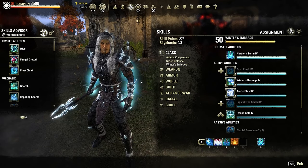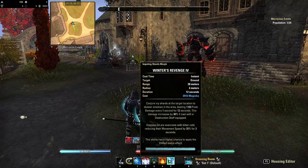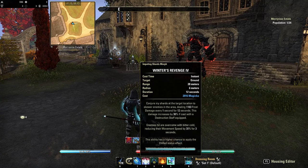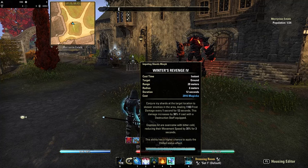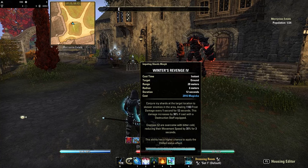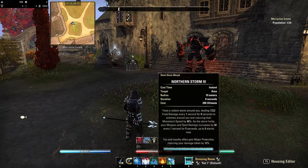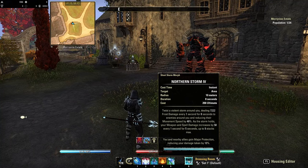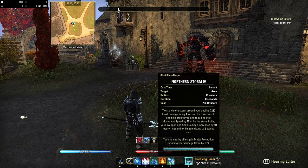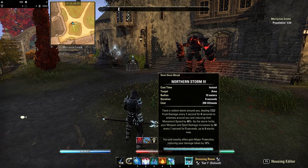Lastly we're going into Winter's Embrace and getting Winter's Revenge. This is a ranged AoE skill costing about 3k magicka that deals about 1200 damage every second for 12 seconds. This damage increases by 30% if cast while a destruction staff is equipped. Enemies hit have their movement speed reduced by 30% for 3 seconds each time they're hit, and this ability has a higher chance to apply the chilled status effect. For the back bar ultimate we're using Northern Storm — a giant storm spawns around you dealing about 7k frost damage every second for 8 seconds, reduces enemy movement speed by 40%, and your weapon and spell damage increases by 50 every second for 5 seconds up to 9 stacks. You and nearby allies also gain major protection reducing damage taken by 10%.